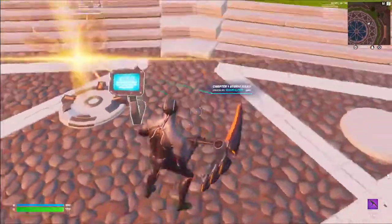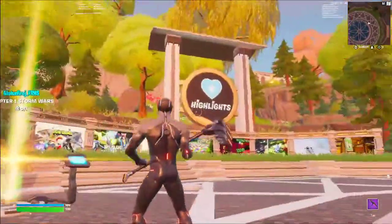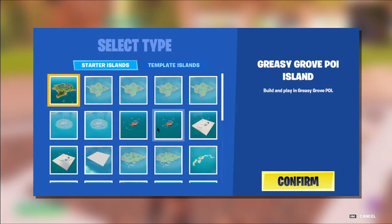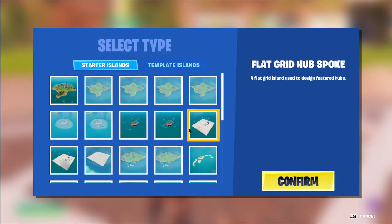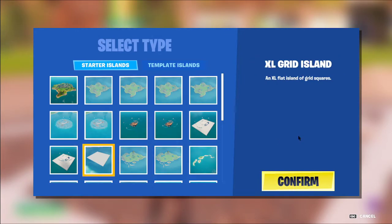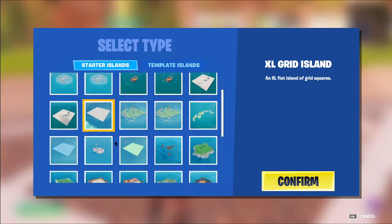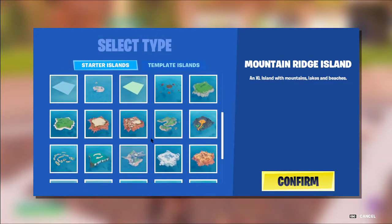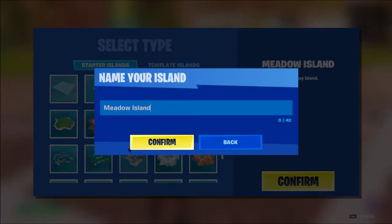Welcome back. Today I'm going to show you guys how to make a Storm Wars map. All you need is to create an island — any island really, besides the ones that say 'hub.' You can just use a flat island; the texture doesn't really matter unless you have a certain theme in mind, like snow or desert. I'm going to pick a realm island.